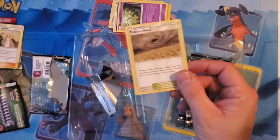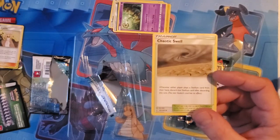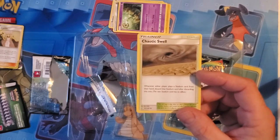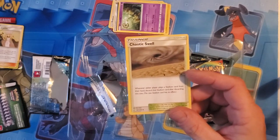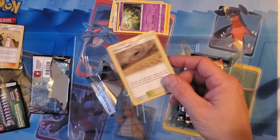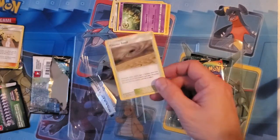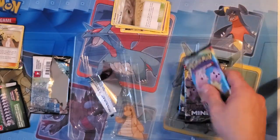And Chaotic Swell, which is also an underrated card in my opinion. Chaotic Swell just destroys stadiums. If you play a deck that doesn't really revolve around a stadium, you just play this one. It says whenever either player plays a stadium from their hand, discard that stadium card — the new stadium card has no effect. So basically, if you had a Chaotic Swell and somebody had a Giant Hearth or a Viridian Force or something that allows them to search for energy, you could play this, destroy that. Then they play another one from their hand, and that gets destroyed too. It's just a triple whammy.